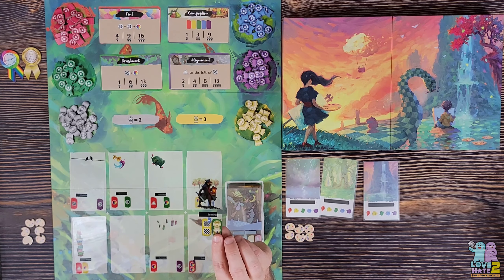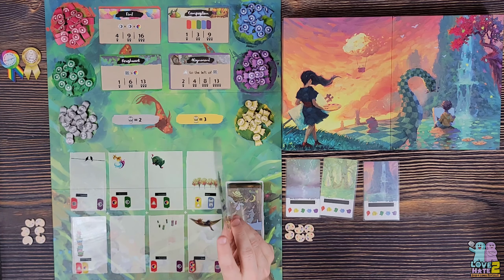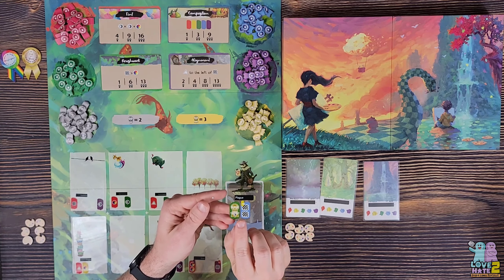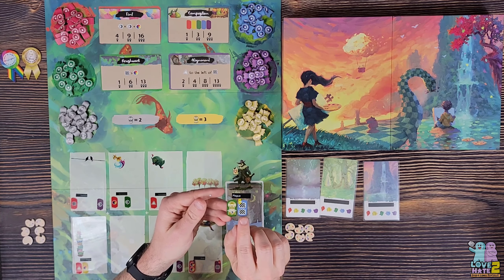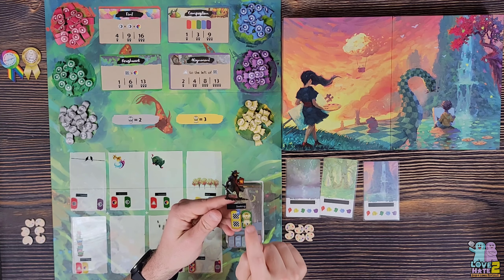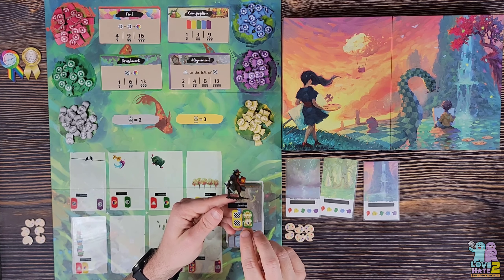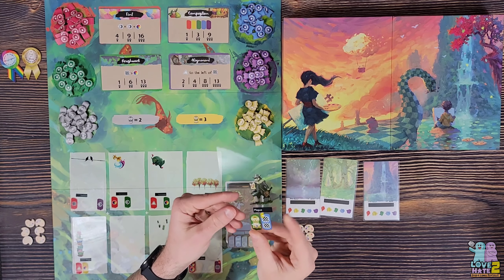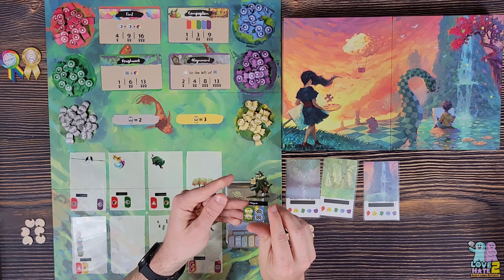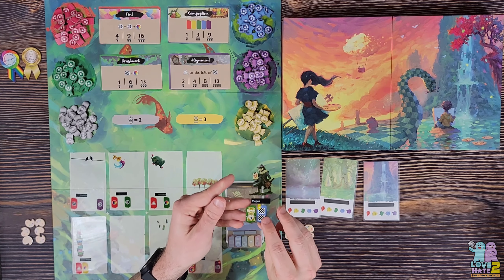Another thing to note about the Reflection cards is that all of them are double-sided. You flip them over and there are different icons on each side. This one is blue on one side and yellow on the other, and the artwork changes too — one side is 'Seeking,' showing a guy looking for something, perhaps buried treasure, and on the flip side it's 'Plague,' with a doctor holding up a sign.